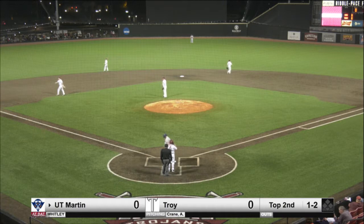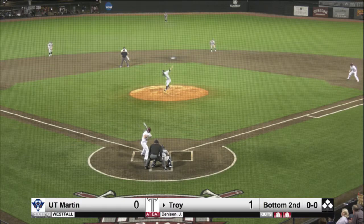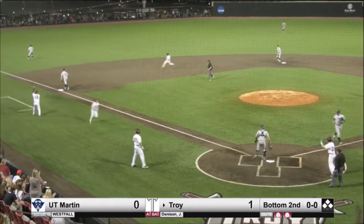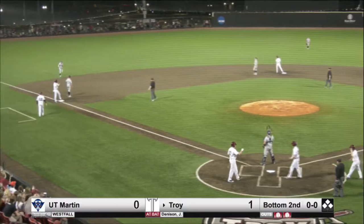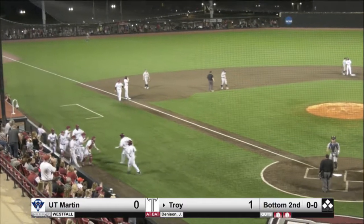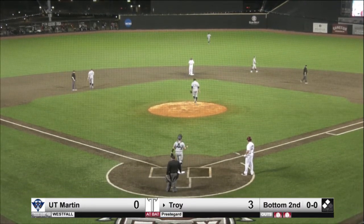And he fooled Whitley badly on that one. Scoring is Goodwin, Mosley to second — or from second to third. This one's a rip down the left field line. Nobody will get to that. It'll one-hop toward the left field corner; Stoner will cut it off. But two runs will score on the Joey Denison two-RBI double. And that's what we were looking for — Denison turned on the first pitch, ripped it into left field, and the Trojans take a 3-0 lead as Denison drives in two.